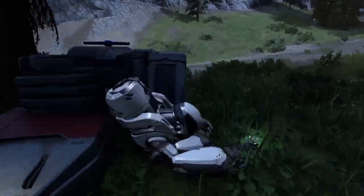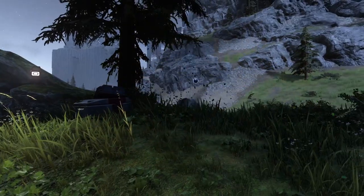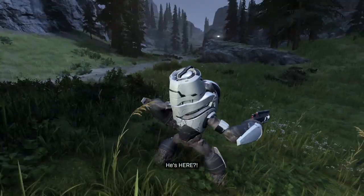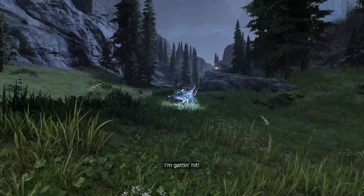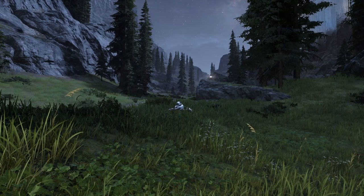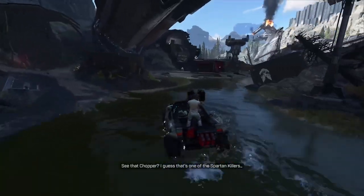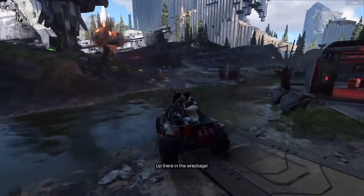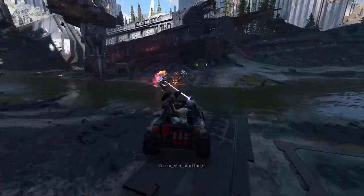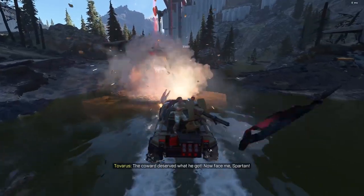On to the Mythic skull. Pretty straightforward — enemies have increased health, about double. When it comes to vehicles, the Mythic skull does not affect them; they have normal health and take normal damage. You will want to destroy the enemy while it is in the vehicle, because if the enemy gets out, you have to contend with double its health. If the vehicle is destroyed, the enemy will be destroyed too — so work on that vehicle before the enemy can get out.